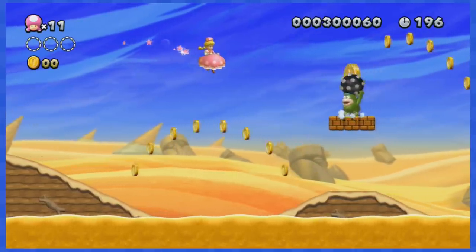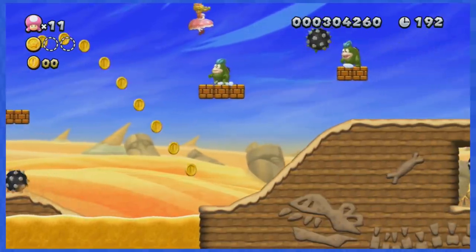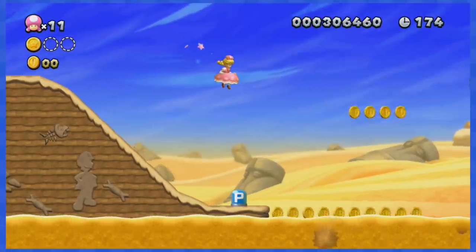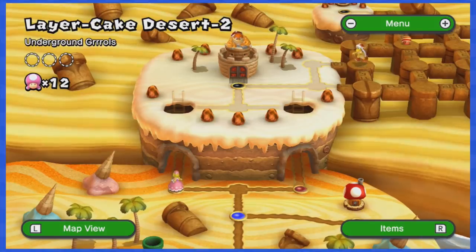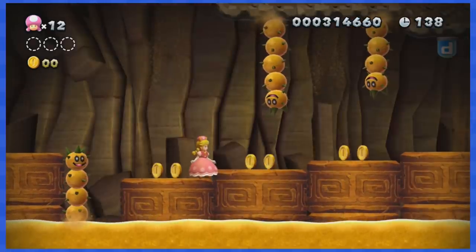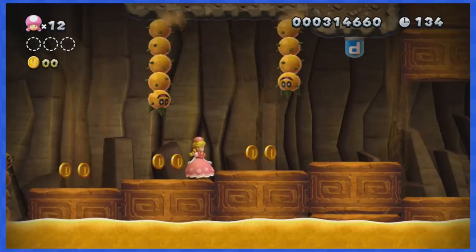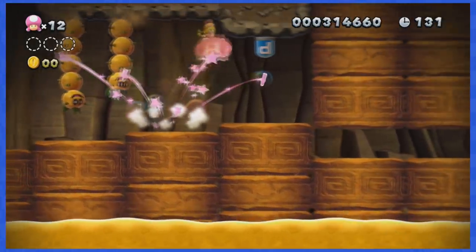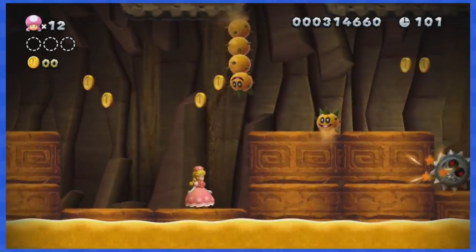World 2-1 is home to many fishy boopkins throwing spiky balls at you. Thankfully, we can use them to bounce in the air and glide out of the screen to skip most of the dangerous coins. World 2-2 takes place in a cave underground and features one annoying part where you have pokeys hanging from the ceiling preventing you from dodging those pesky coins. It takes patience, but wait for the perfect timing and you'll beat it.